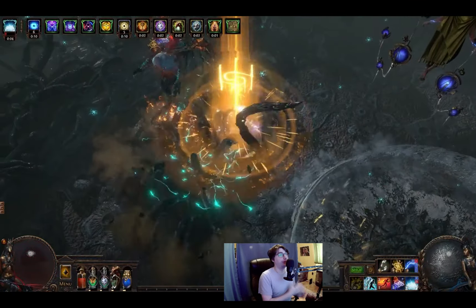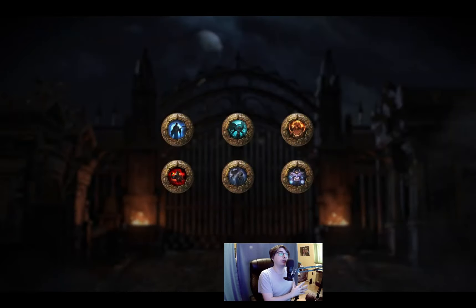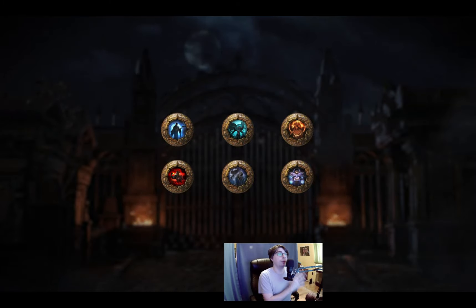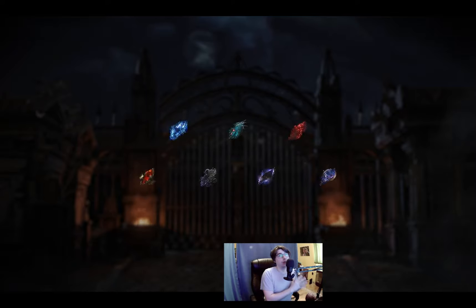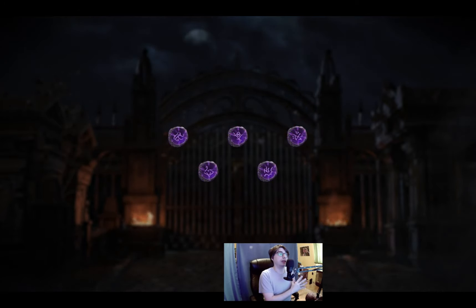The most exciting part for me in the new League is the endgame content update. In short, they will split up the loot table for normal and uber bosses, and they are also removing the uber boss keystones from the atlas tree. To access the uber variant of these bosses, you need to complete very hard content for it, gather fragments, and then you can fight Uber Sirus, Maven, and so on.